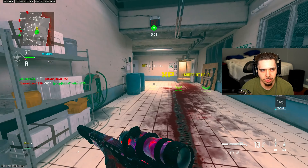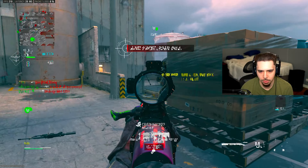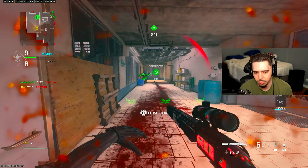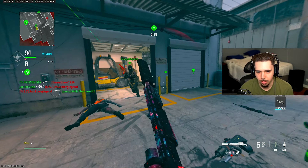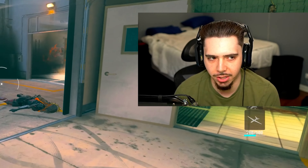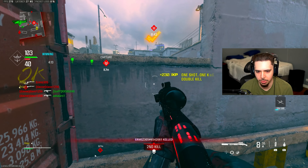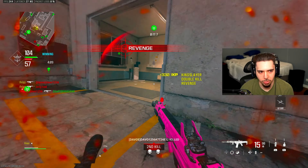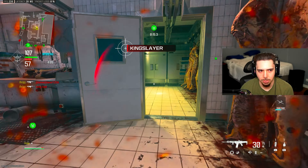I need three more clean kills with the shotgun — basically can't take damage while I get three more kills. There we go. I need one more kill without taking damage and this challenge will be done. Yes, it is done! Now I need to get double kills with recommended weapons and quickscope kills with my battle rifle. Quickscope kills and double kills with a recommended weapon — I'm doing those at the same time.